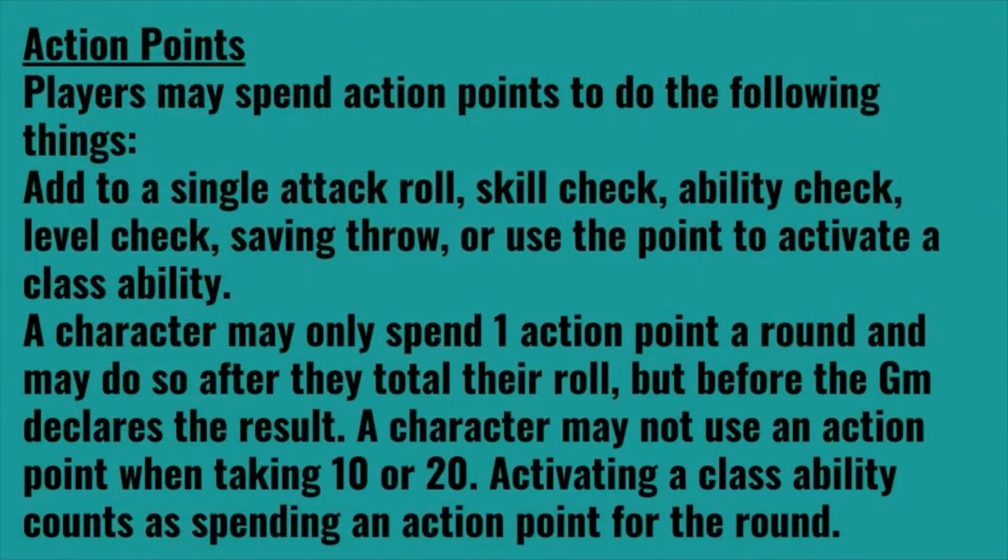Players may spend action points to do the following things: they can add to a single attack roll, skill check, ability check, level check, or saving throw, or use the point to activate a class ability.